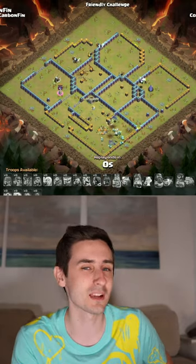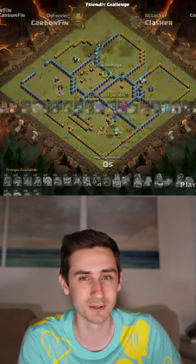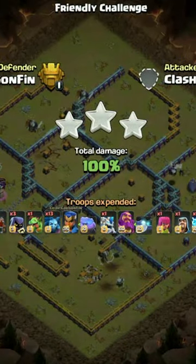Popping the ability just before the scatter shot hits the balloons — this one was kind of close — but we get the three-star with that queen charge zap lalo against a max Town Hall 15 base.